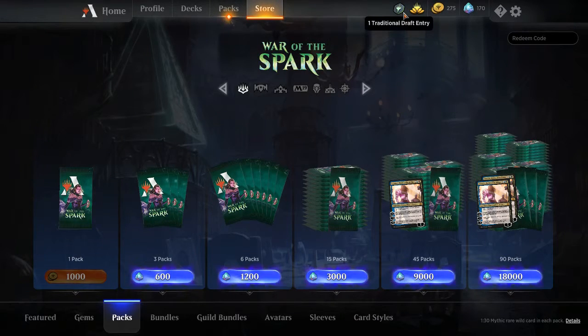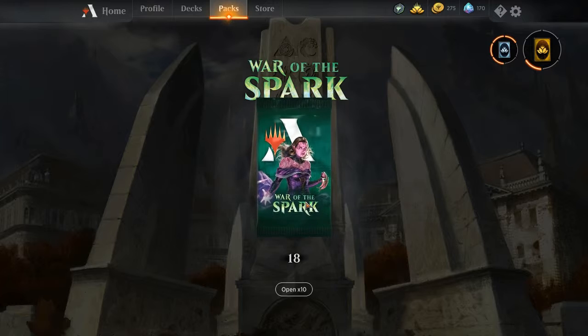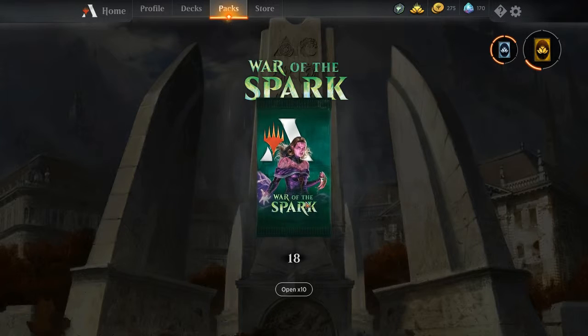I've got a code for a traditional draft entry. If you had gone to the pre-release, make sure you find your tokens — hopefully you didn't throw them all away. There's a code on the back of one of them and you will get a draft entry code. It's unique — one per account.